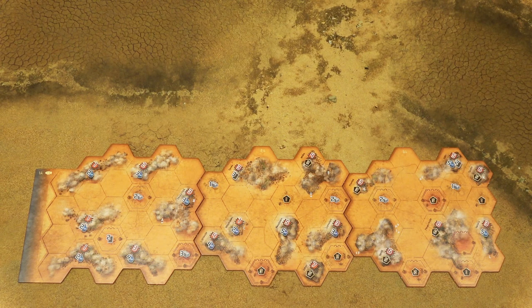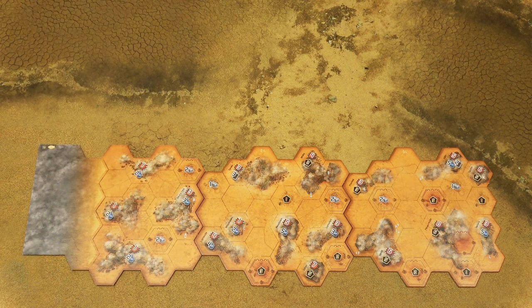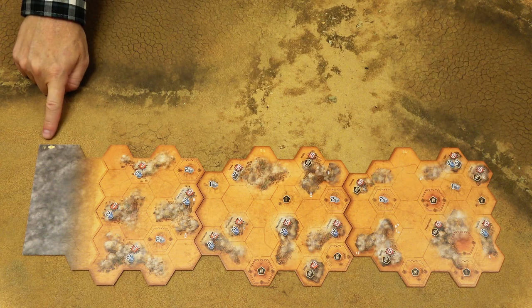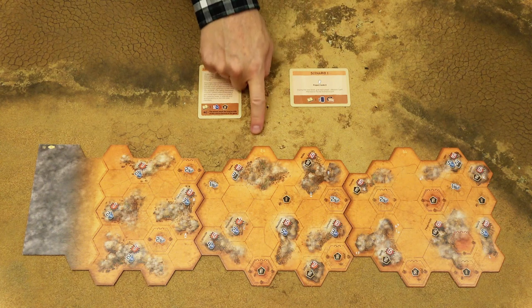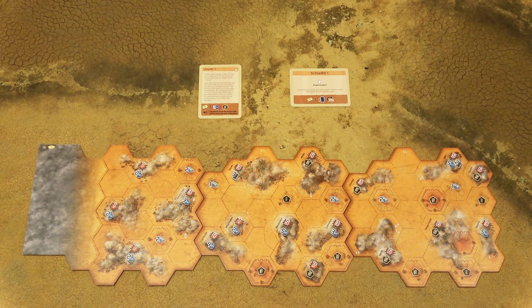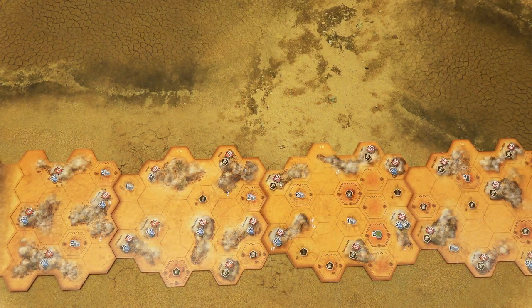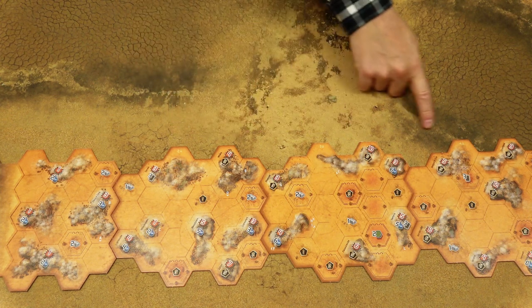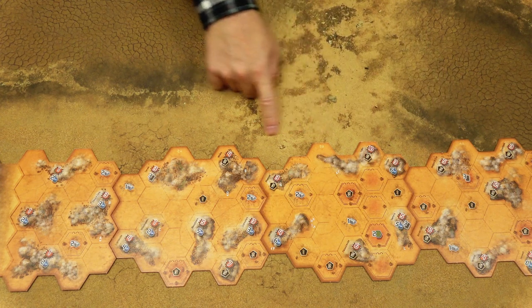To set the game up, first place the game board tiles on the table. In a two and three player game, make sure the first tile is marked 1A. In a four player game, use the side marked 1B. When playing chapter 1 or scenario 1, the next tile should be marked 2A and the next one 3A — only use three tiles in these scenarios. When playing any other scenario or chapter, the second, third and fourth tile must be in ascending order, but you can use any side you want.